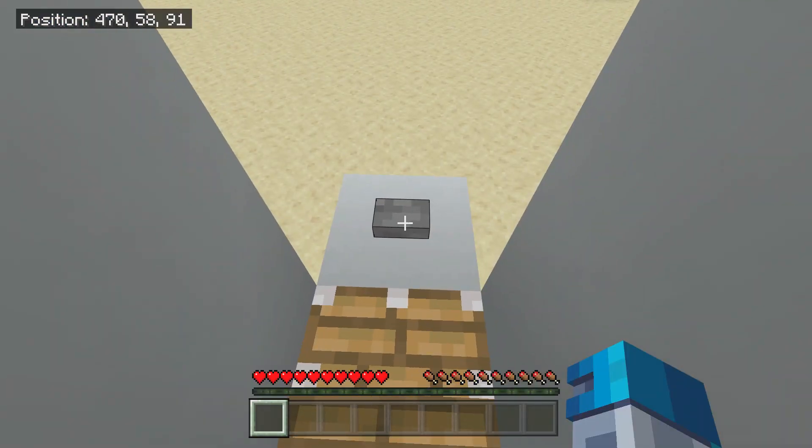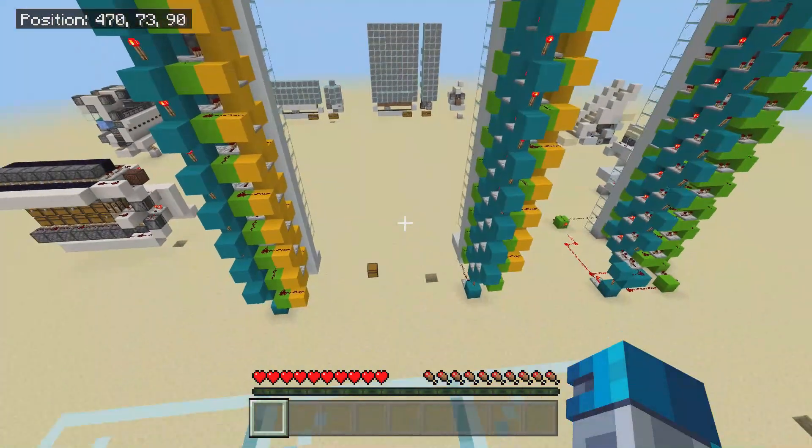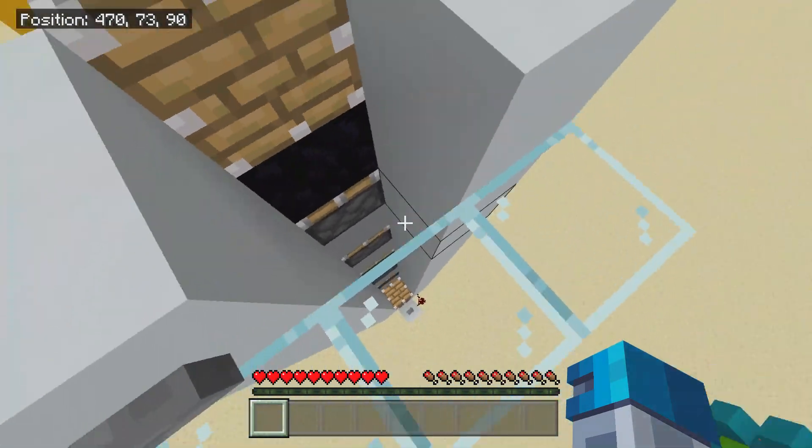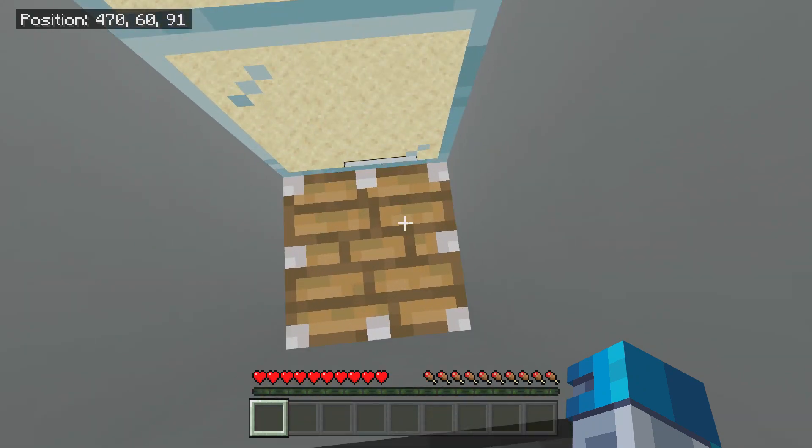Anyway, how this thing works is very simple. You just press a button — I know, how simple is that? But when you press a button, the pistons take you all the way to the top and then it chucks you out on the top. How nice. And then once again you can click the button, you can jump on the piston and then you go down nice and quick.